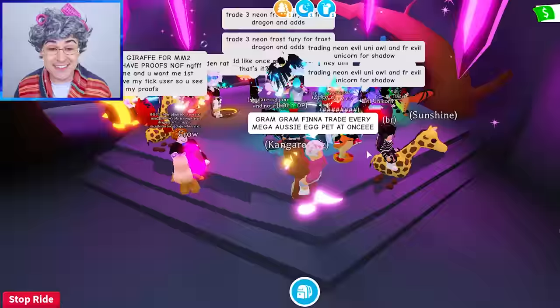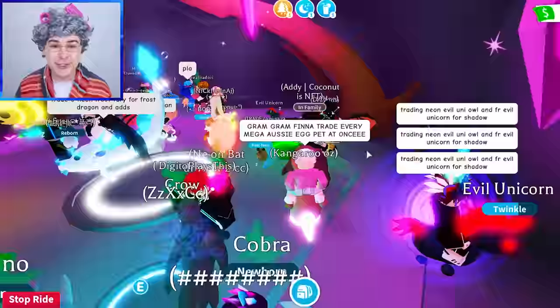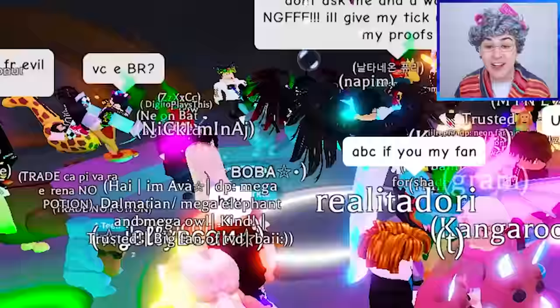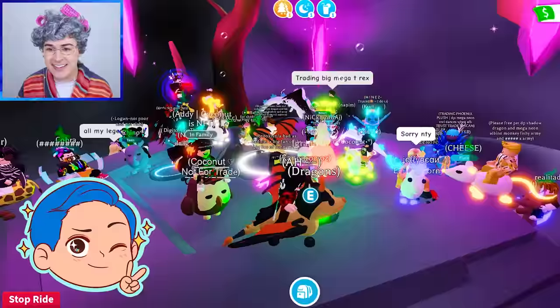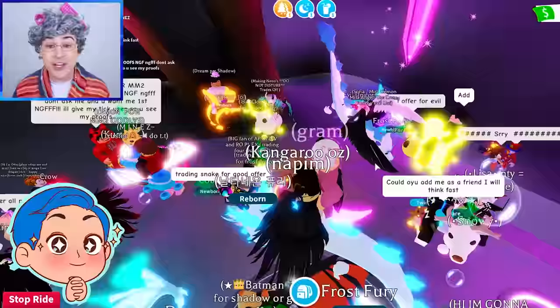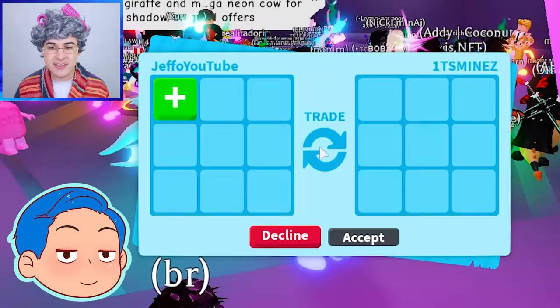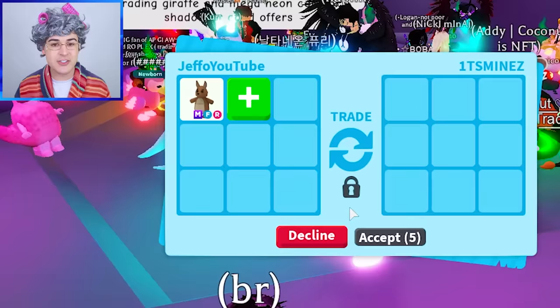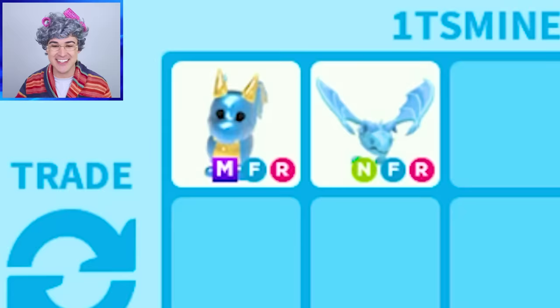Graham Graham is trading every Mega Aussie Egg pet at once. Look at these pets — is that a Mega Crow, a Giraffe, a Neon Evil Unicorn, Bat Dragon, a Neon Owl, another Bat Dragon? I think this is probably one of the richest servers I've been in in a hot minute. That's another Mega Diamond Dragon! I'm going to send this dude a trade request just to see what's going on. He put up the Mega Diamond. This guy wants to flex, but I'm actually trying to trade every Mega Aussie Egg.